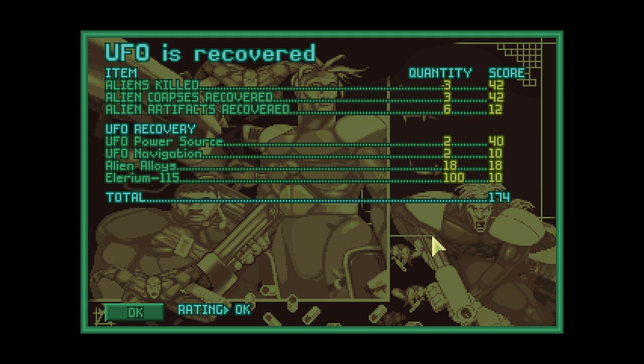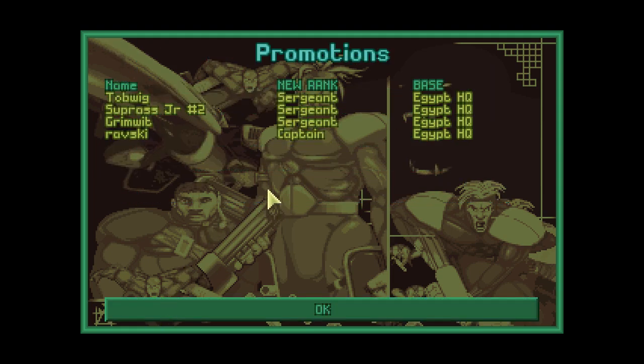We have 100 delirium. Excellent. Two power sources, three aliens killed. Only three aliens in that UFO — it must be some sort of small scout, because even the medium scouts have more crew than that. Ravsky has become captain, and Tobwik, Supras Jr., and Grimwit have been promoted to sergeants.